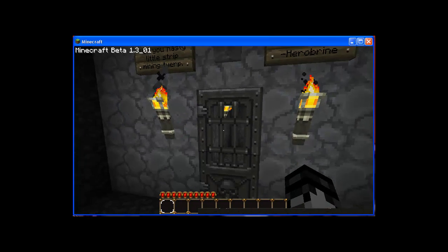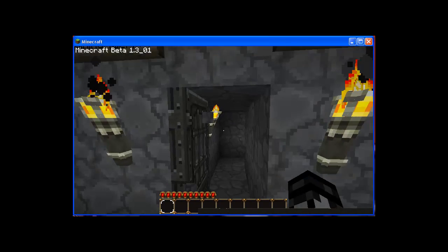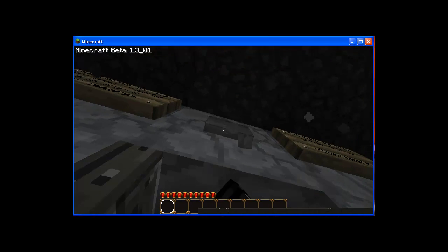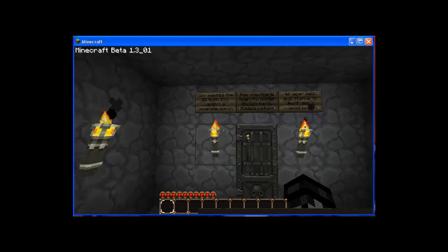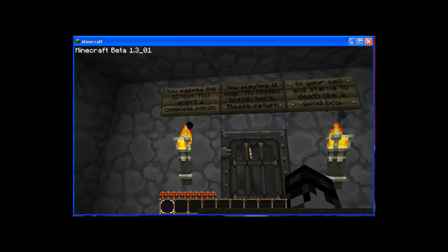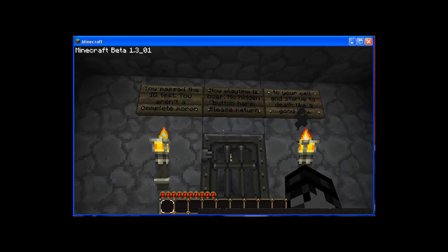Here, and there's a door. Yay — oh crap. Button! We made it through the first one. You passed IQ test. You aren't a complete moron. Now playtime is over. No hidden button here. Please return to your soul and starve to death like a good boy.